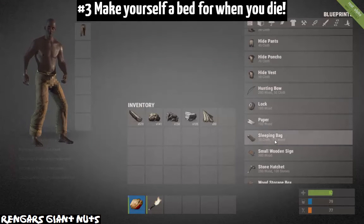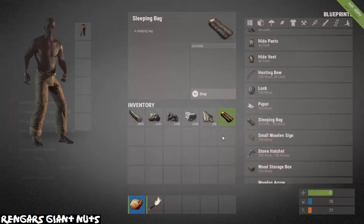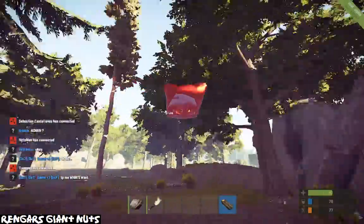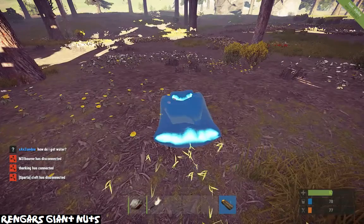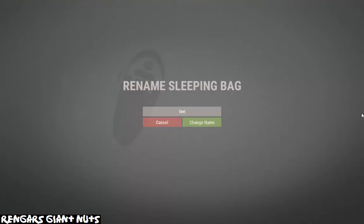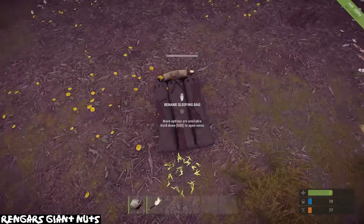Number three, you're going to need to make yourself a sleeping bag. Sleeping bags are really essential in Rust because they are what you're going to use to get back to where you were. Rust is a big place and there's no cars. Put your sleeping bags somewhere nice and secure and name them — especially if you have multiple — so you know which one you're going back to. Make plenty of them because you're going to die a lot.